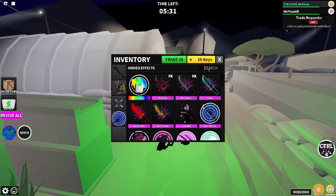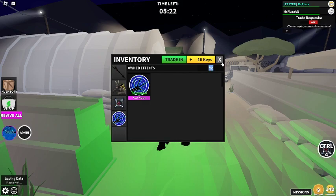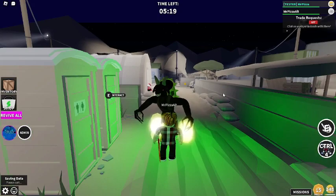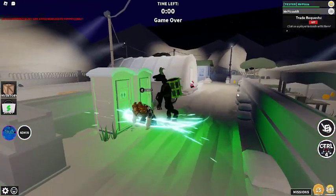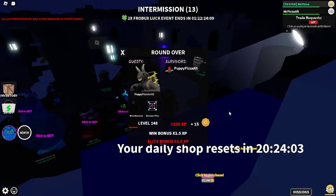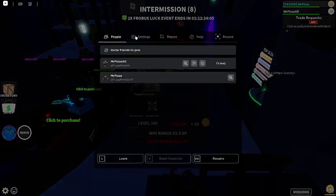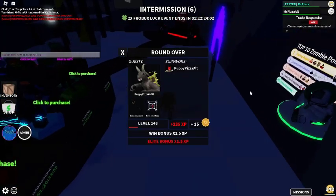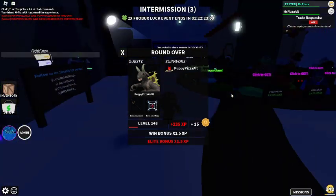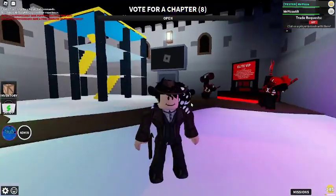The kill effect is called Frost Frenzy — there are claws in the icon. Let's see how it is. It's a pretty cool effect. He slices you a bunch of times, and then something breaks. Pretty cool bundle, if I do say so myself.